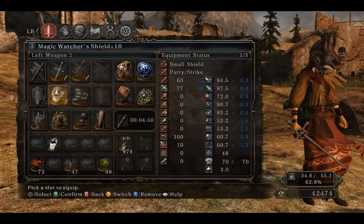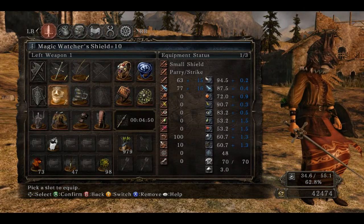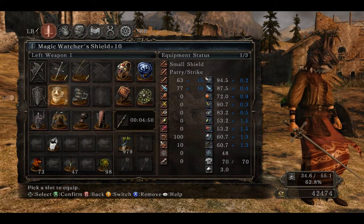The Watcher's shield — as you can see the lowest resistance is fire at 72%, so it's a really good shield. Try not to block too much with it though, because you do get guard broken a lot.